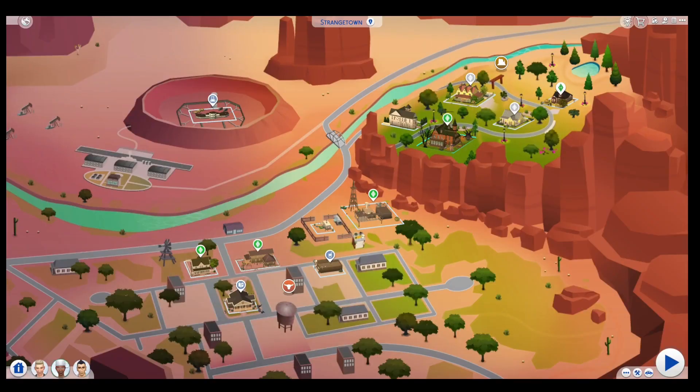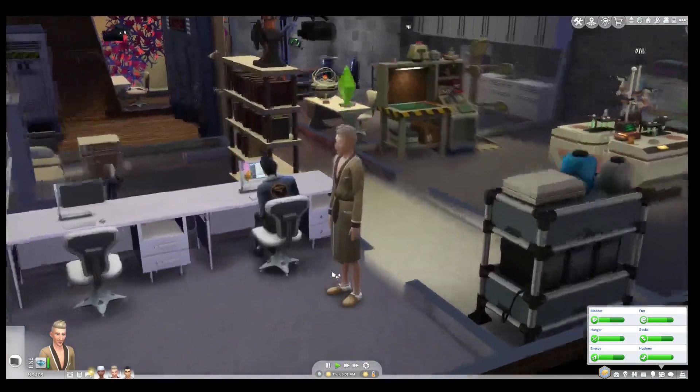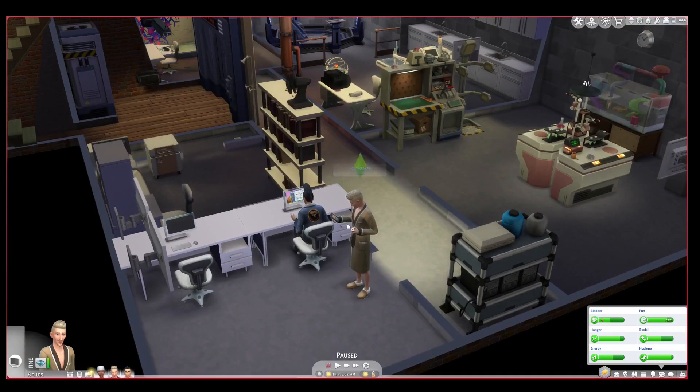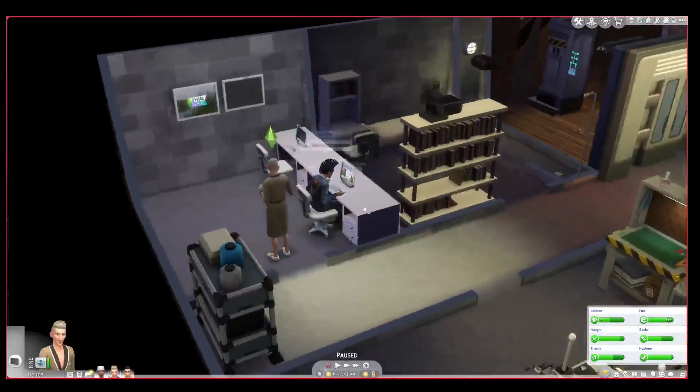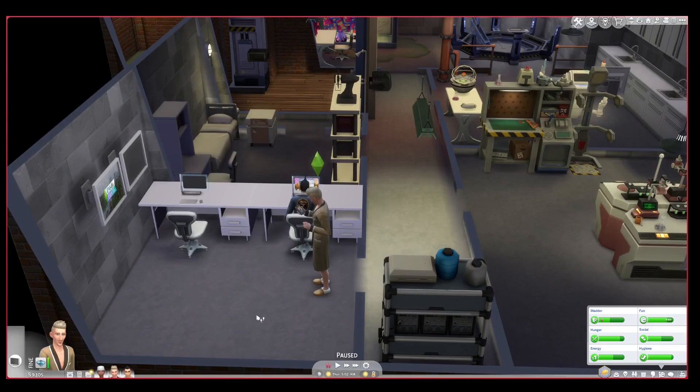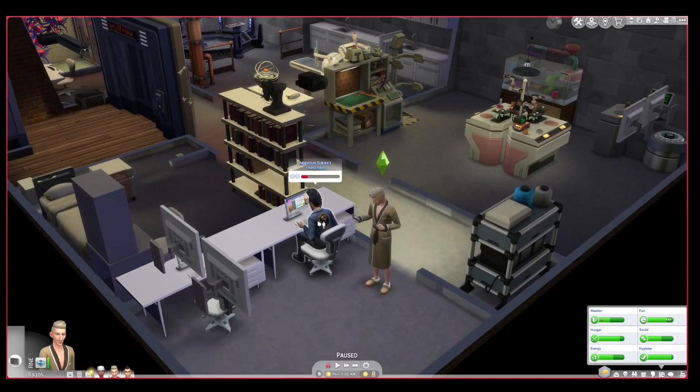Next up we have the Beaker household, which hasn't changed much in the one year I've been playing. Here is Loki Beaker and Nervous Subject — he shouldn't be on the computer because Loki and Cersei never allow it. He is treated as a test subject and a slave, but he's still suffering. Poor Nervous Subject.